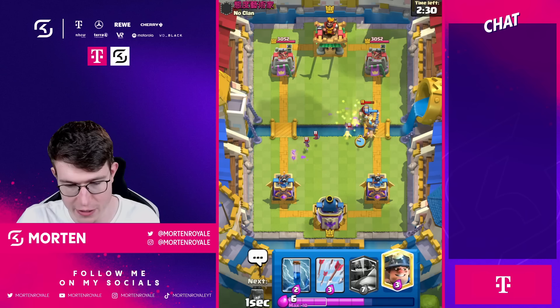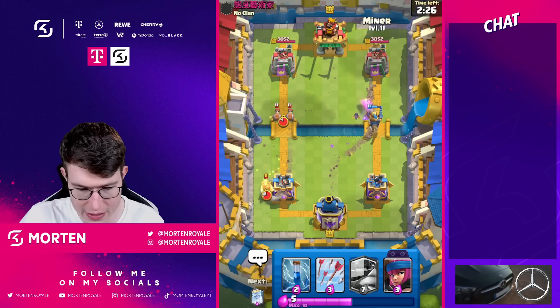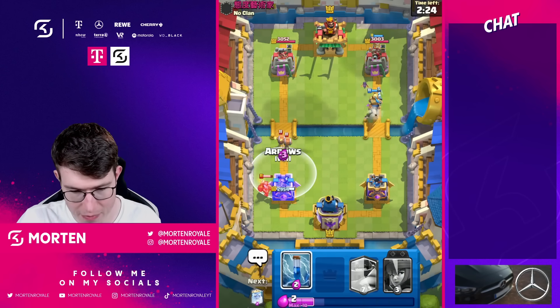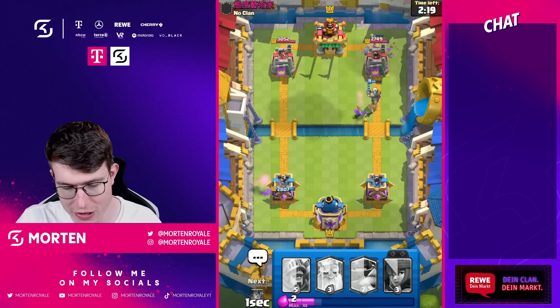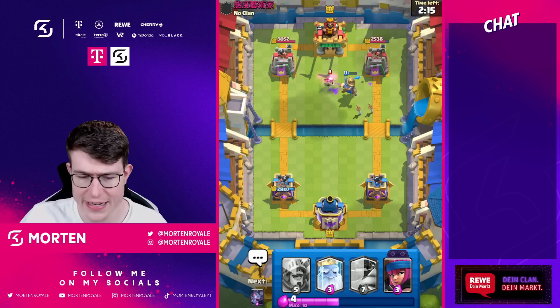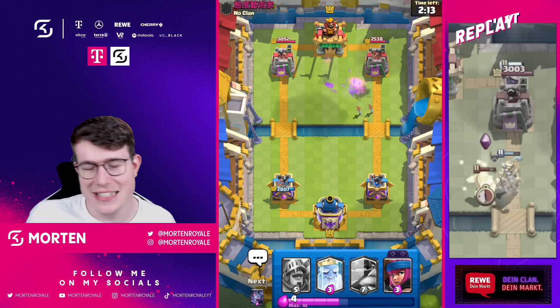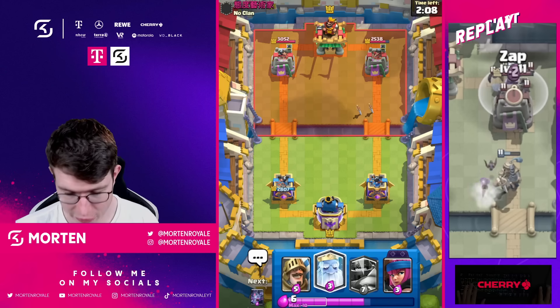I love this type of matchup — we've got zap, arrows, all the answers we need. If you're facing log bait, this is the deck you want to play. I'm also going to go miner since he doesn't have too much against bats anymore. We can go easily for arrows and get a lot of value out of the prince. I zap immediately — he responds with spears, good defense on his end, but he defended it pretty well.